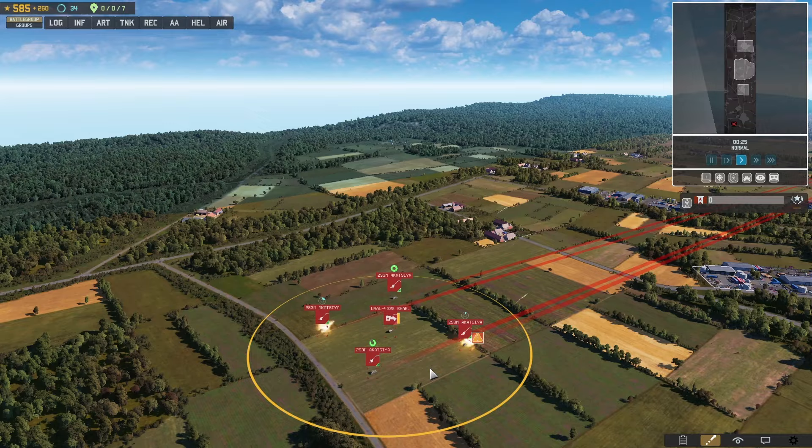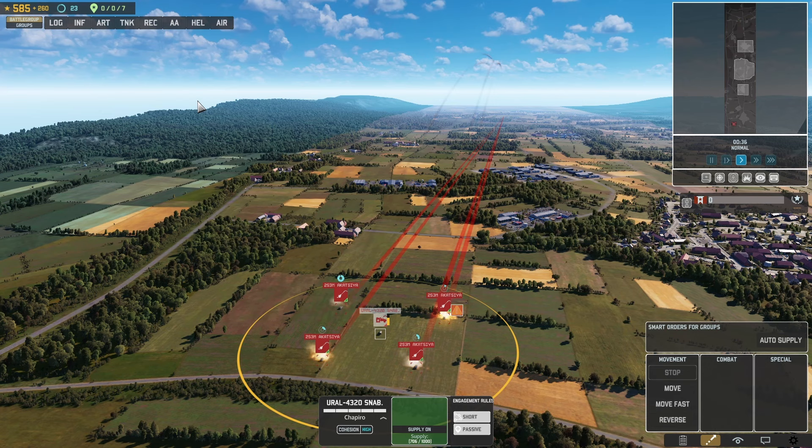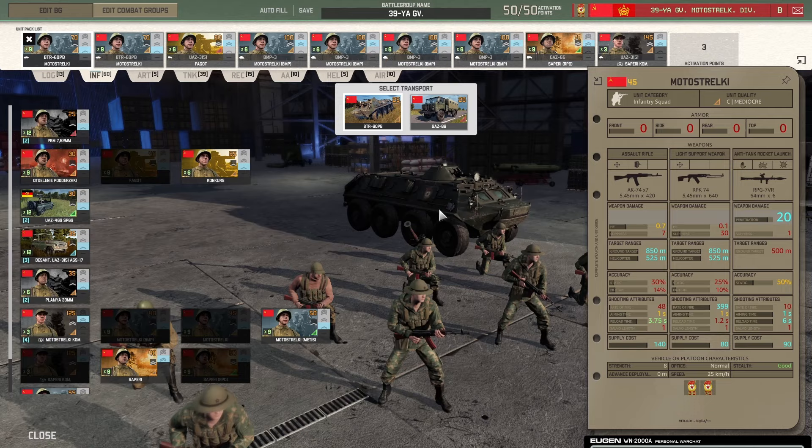Helicopter supply can be good for mobility but keep them deep in the rear due to their ability to be spotted and targeted by AA and SEAD when landed. They must be landed for supply to be given. They're best used to resupply artillery, but make sure you constantly move your artillery after firing so it doesn't get counter-batteried.